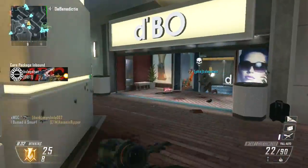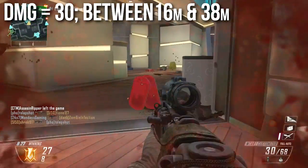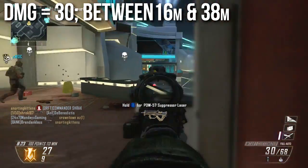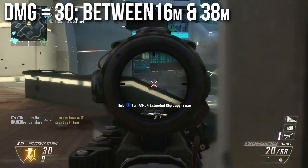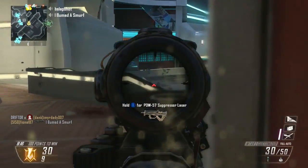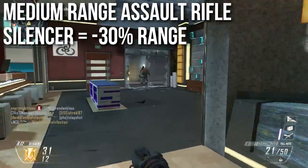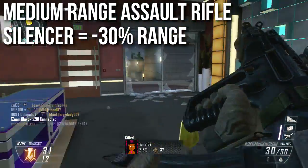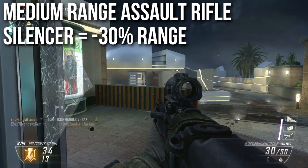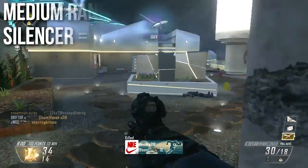It does have an intermediate damage of 30 between 16 and 38 meters, so that 40 damage would be from 0 to about 15.9 meters, then from 16 to 38 meters it'll deal 30 damage, and beyond 38 meters it's going to drop off to 24 damage, which you really want to avoid. If you use a silencer with this weapon, it's going to decrease those ranges by 30%, so you're knocking 30% off that 16 meters, 30% off that 38 meters, and scooting the whole curve back.